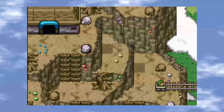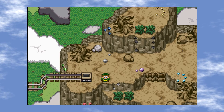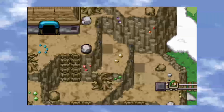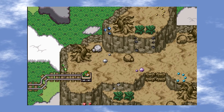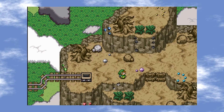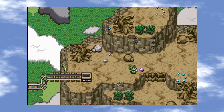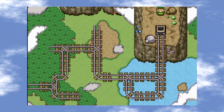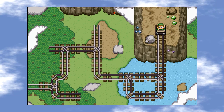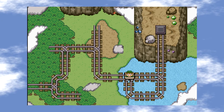So the minecarts - basically you jump on, ride it, then jump off. This is something that's been in the Zelda series before, but I also like the Donkey Kong Country series and wanted to expand this a little bit more to have more variety in the minecart section. So for example, you can see there are branches. When you come to a branch, if you press a different direction, you're able to go in that direction.